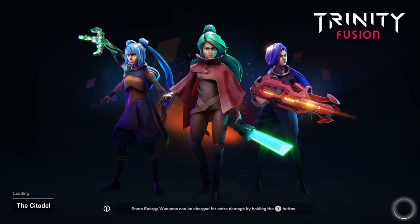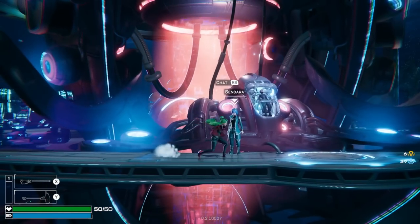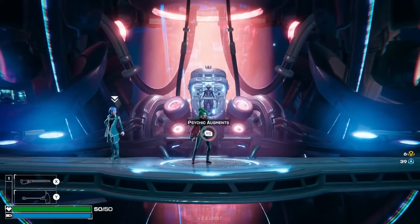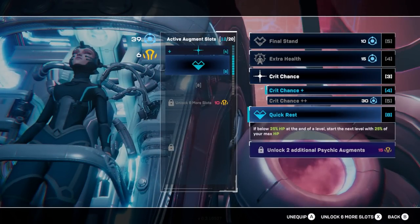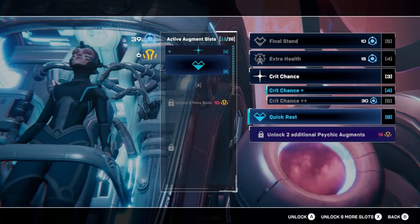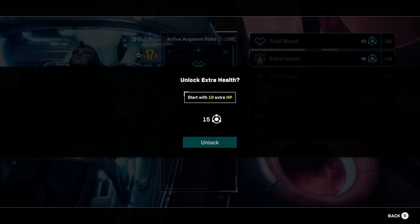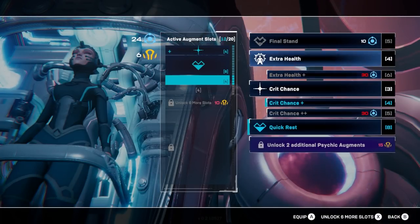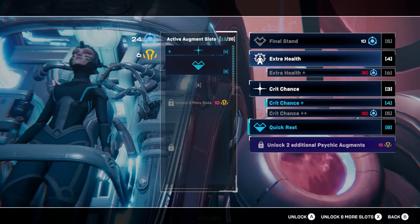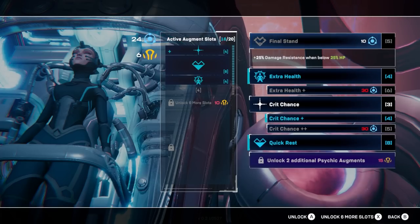I have no idea what the differences are, but I've never quite liked the weird double bun thing going on. So we've got a couple of characters to talk to, but plot and story is something for later. Quick rest — it's nice, kind of expensive. Extra health — we definitely need that.